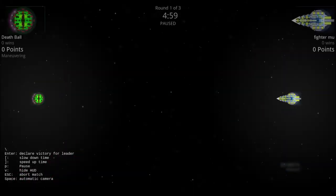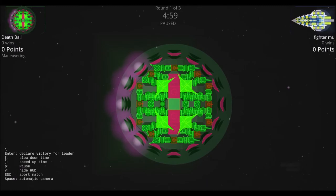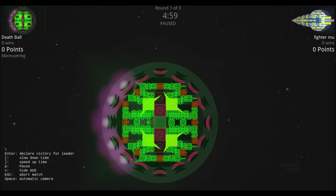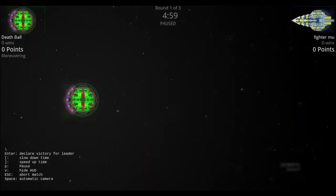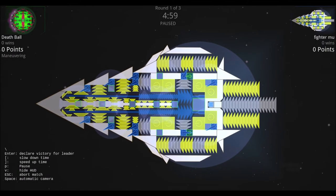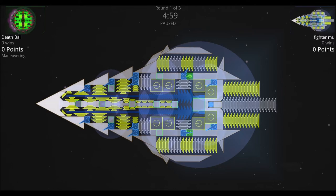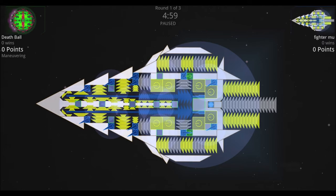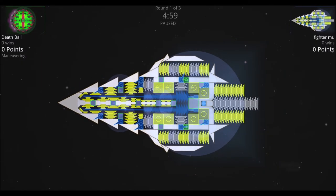Next: the Death Ball versus Fighter Mew. The Death Ball is very similar to the Mini Death Ball — same weaponry, but a lot more of it — with significantly fewer thrusters, making it a much slower craft, though its firepower may compensate. The Fighter Mew has a lot of thrusters mostly facing forward or sideways, making it very fast and maneuverable. It has two main cannons, relies mostly on those, has a little shielding, very little armor, and a bunch of point defense to ward off missiles — though the Death Ball has a lot of them.